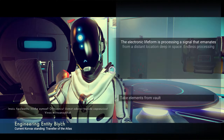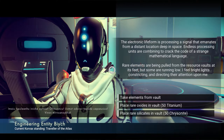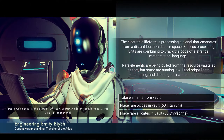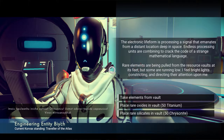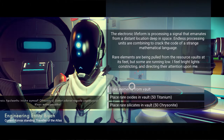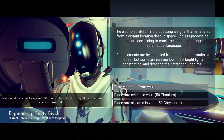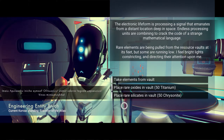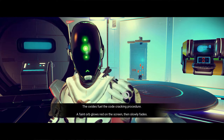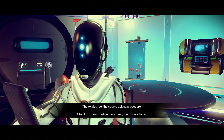I can't understand a word he's saying. The electronic life form is processing a signal that emanates from a distant location deep in space. Endless processing units are combining to correct the code of a strange mathematical language. Rare elements are being pulled from the resource vaults at its feet, but some are running low. I feel bright lights constricting and directing their attention onto me. So we probably want to give him something. Let's give him some oxide.